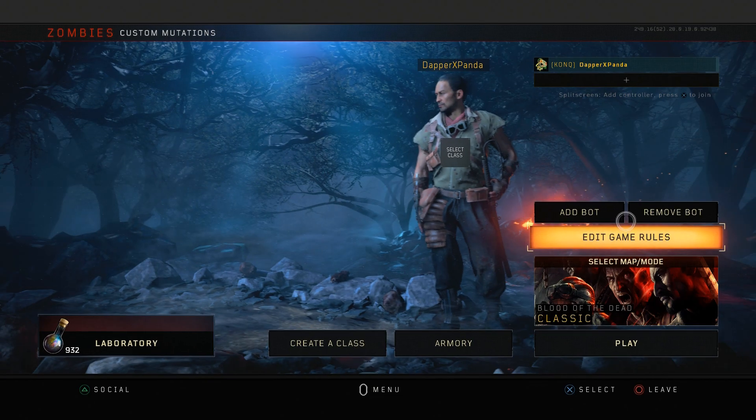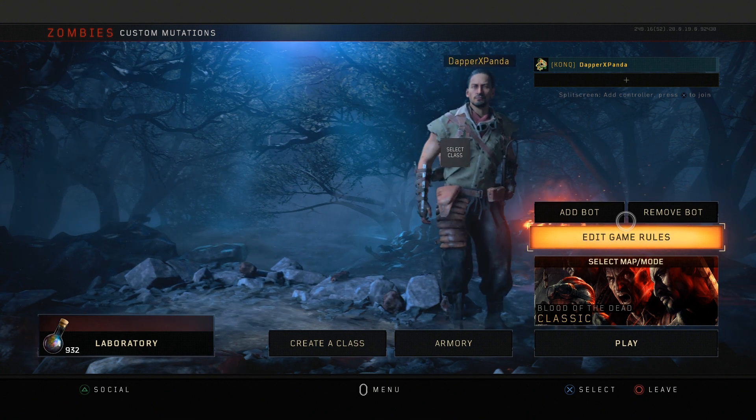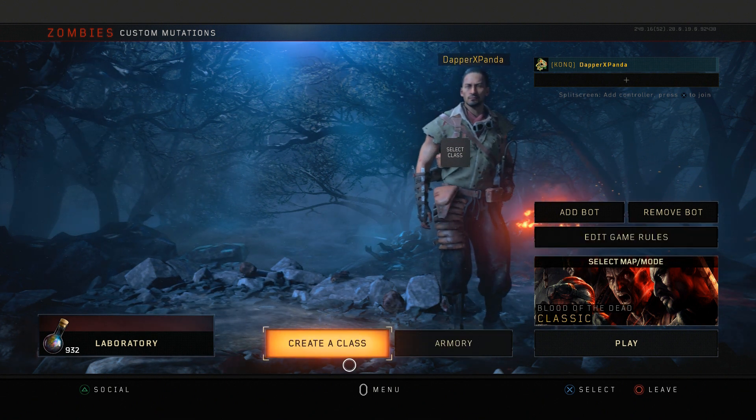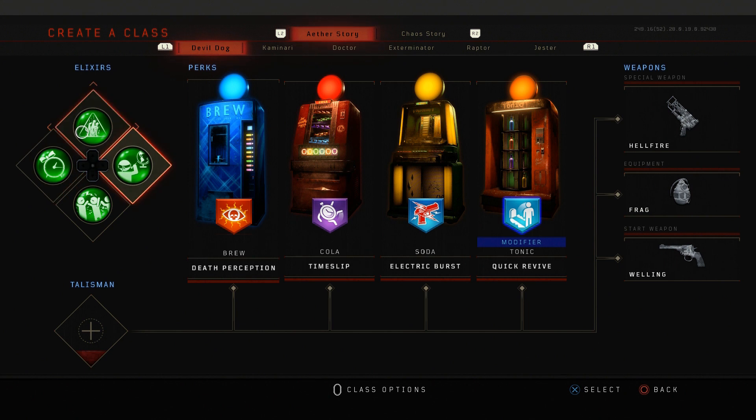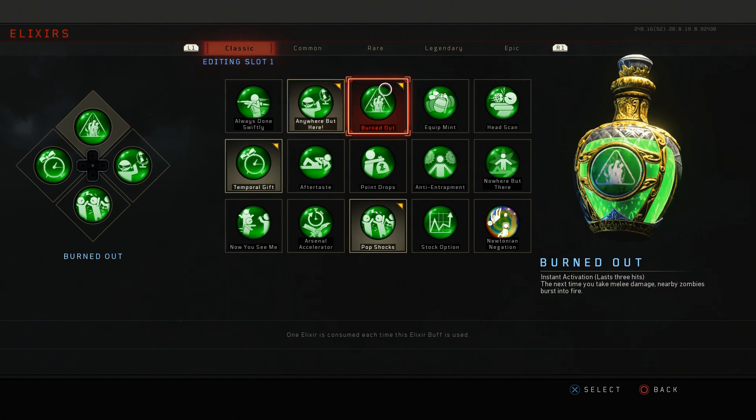Number two is choosing the right elixirs. To get to your elixirs, go to Create a Class and you will see your elixir setup. The four I have equipped are really good ones. The first one is Anywhere But Here — instantly teleport to a random location, great for getting you out of harm's way. Next is Burned Out — the next time you take melee damage, nearby zombies will burst into fire. This one I probably use the most; you get three activations per usage.